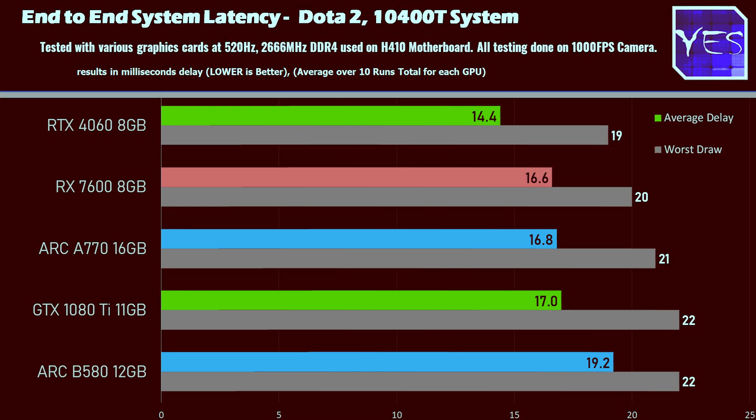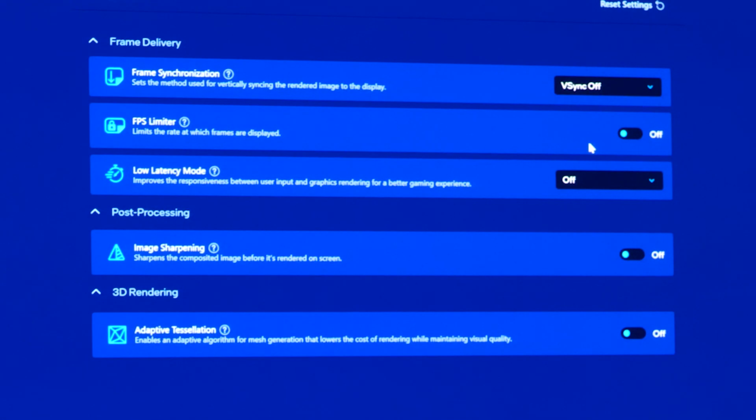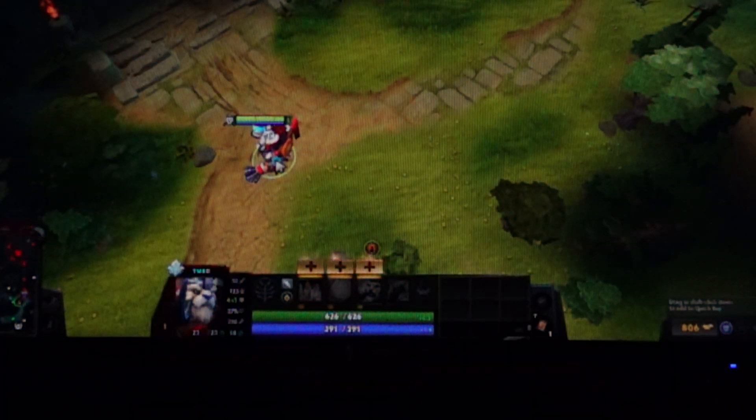On the 10400T system, the A770 actually beat out the B580 in Dota 2 — which was surprising, suggesting some driver-level optimization is still needed for the B580 Battlemage GPU in that game. The other four cards performed as expected. On the high-end system, the B580 scored right around the same level as the RTX 4060. We enabled the latency reduction options on all GPUs: the 'low latency' mode on AMD, 'Game On Plus Boost' from Intel's driver, and 'On Plus Boost' for Nvidia.